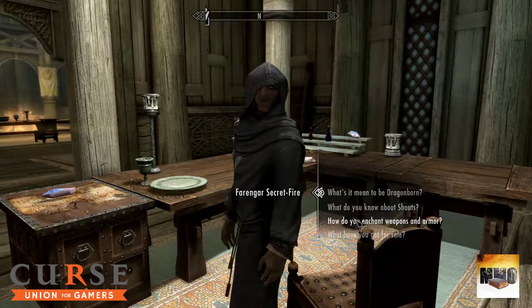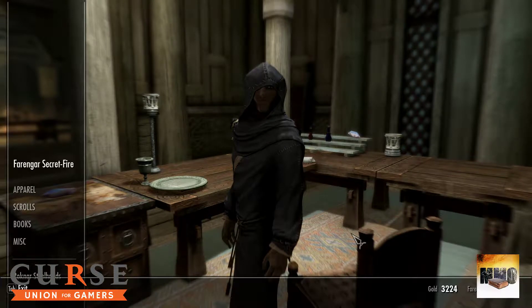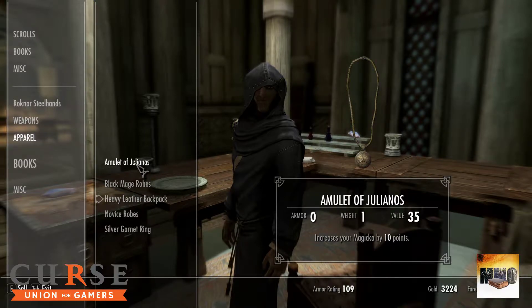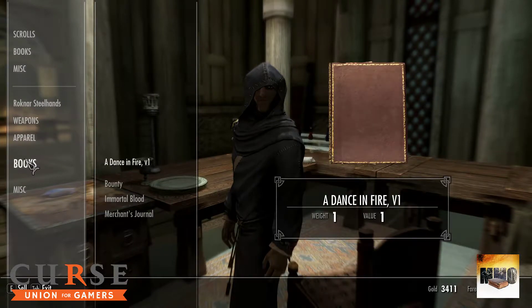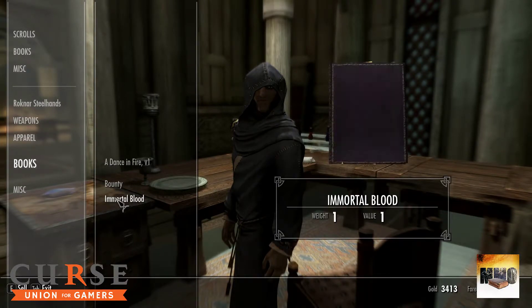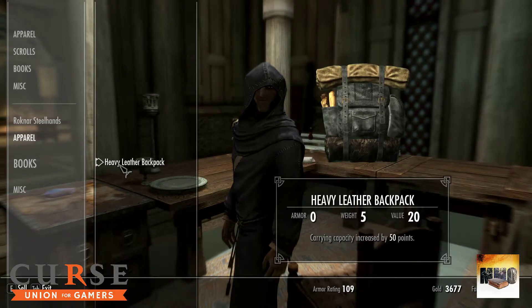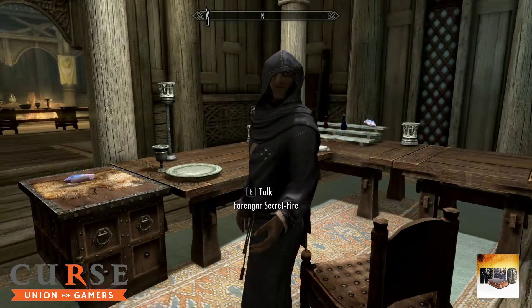I'm going to try to sell some items. Let me see what I can sell — some books, weapons, various items we got from the dragon. I'll sell what we don't need to free up inventory space. That's about it in terms of selling.